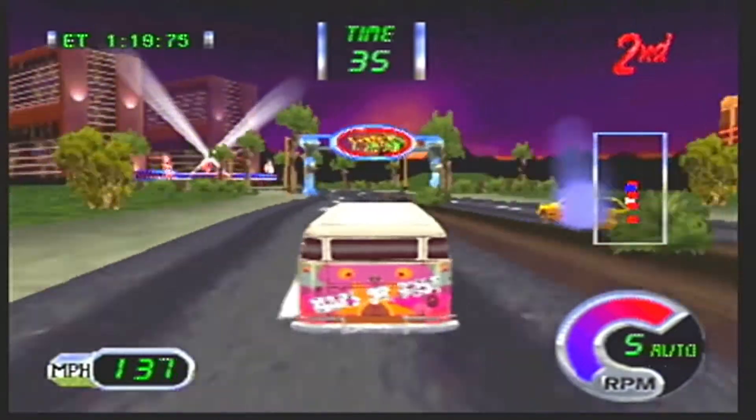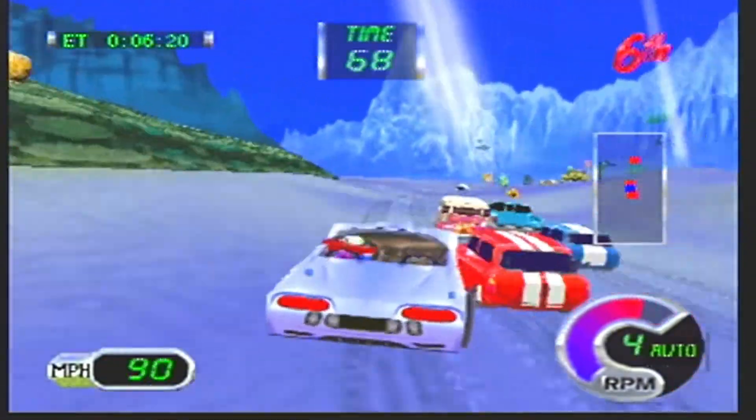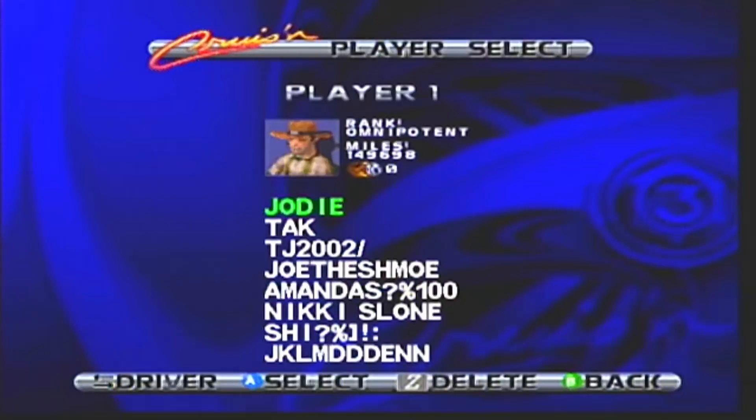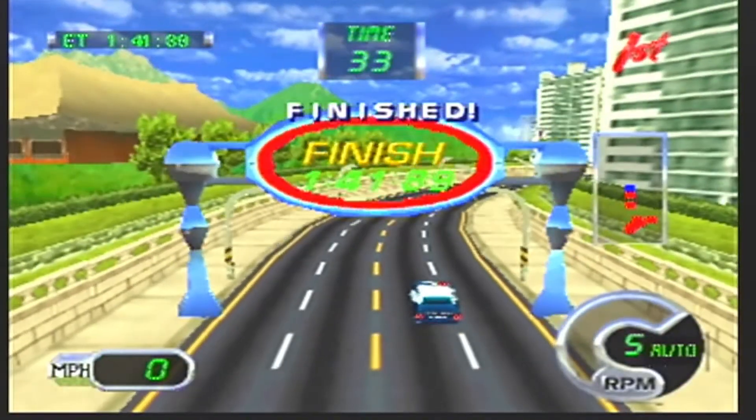The gameplay also feels very shaky and not smooth at all. I will say some of the tracks are pretty neat and colorful. And finally there's the startup music — no comment. If you want a good Cruisin' game for the N64, stick with Cruisin' World. Cruisin' Exotica is game number 93 for the complete-in-box N64 library.